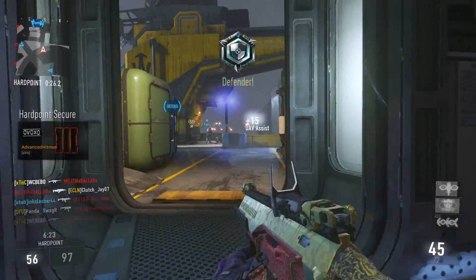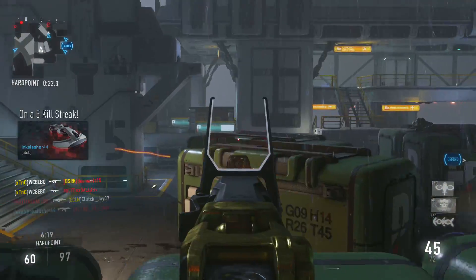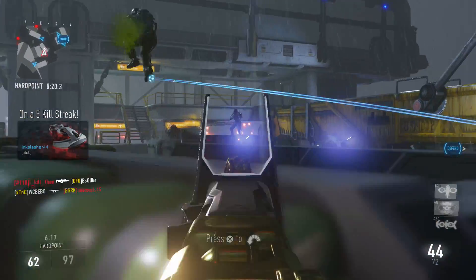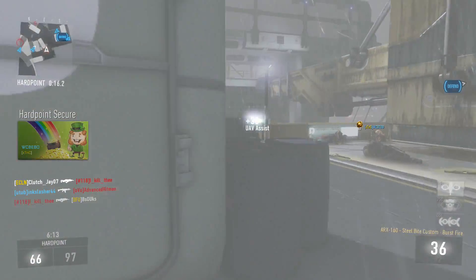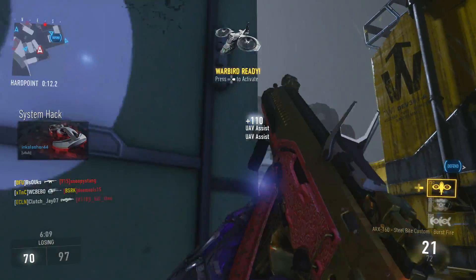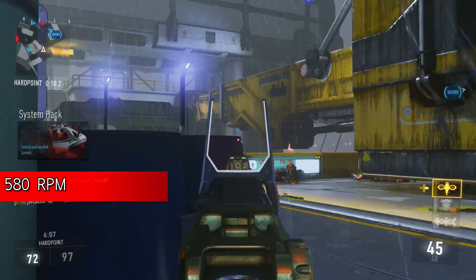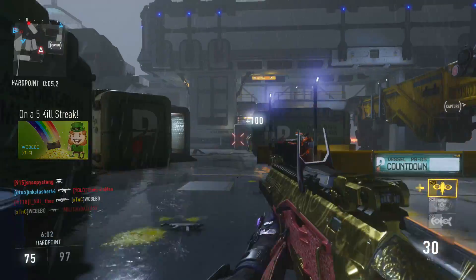Now that doesn't mean you're always going to get a 1-burst kill. I find most of the time I'm shooting 2 bursts when I kill people, but 2 bursts is actually pretty damn good. As for fire rate, the normal ARX 160 is 610 RPM and the Steel Bite is 580 RPM — only down by 30 RPM, which really is not that big of a deal.